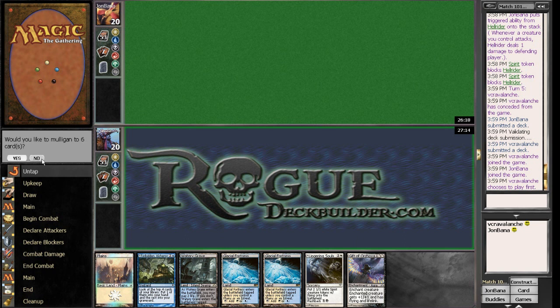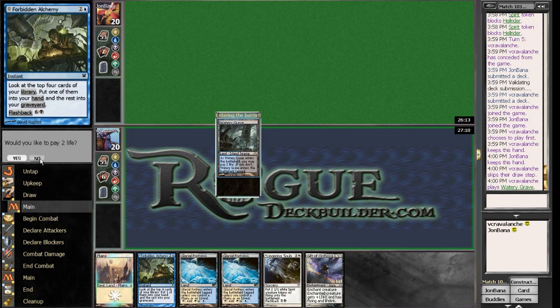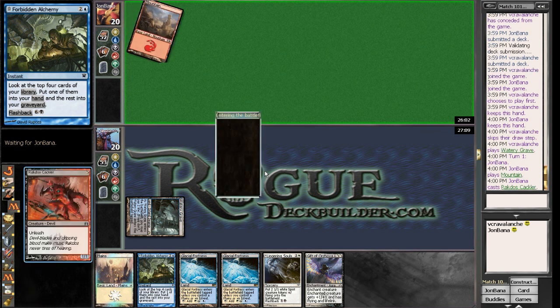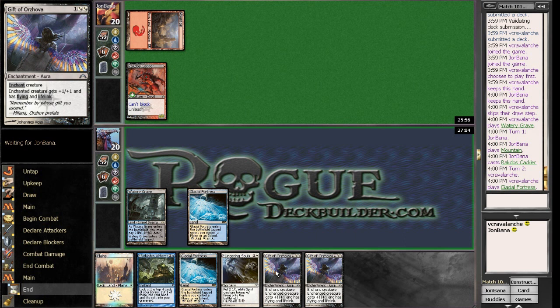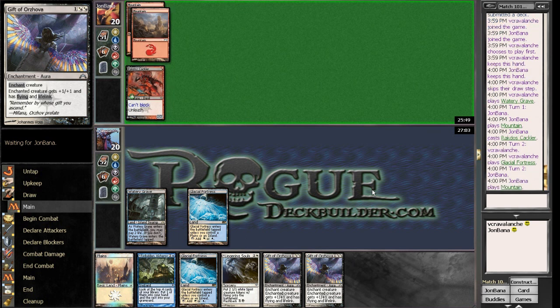I like to play first. Decent hand — got the Lingering Souls to chump, got four lands, got a Forbidden Alchemy to help find the stuff that I need. He does not have to mulligan. We'll go Watery Grave, pass the turn, and hope for a Chronic Flooding. No Noble — I'm okay with a Cackler, just not a Noble. That is going to cost me two damage, but I think I'll be able to stabilize with the Souls. I didn't want to see another Gift, but I can Lingering Souls next turn and hopefully stave off some damage. I hope another Burning Tree Emissary Lightning Mauler combo doesn't come out this turn; otherwise I'm just screwed. I need to top into a Supreme Verdict.